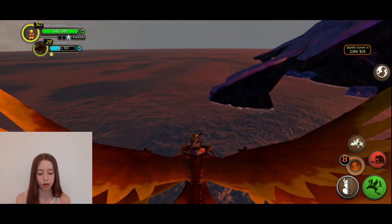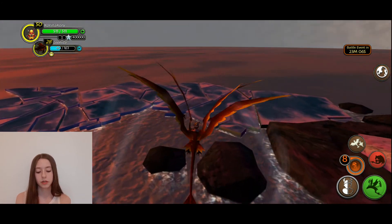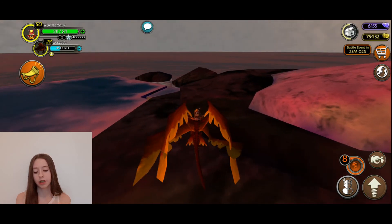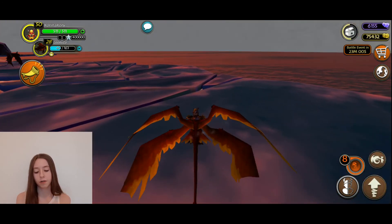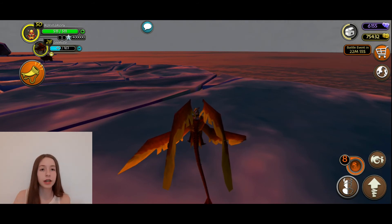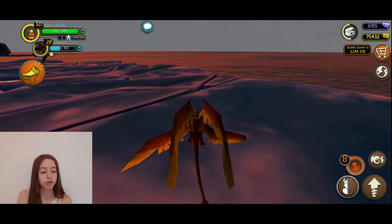I'm so mad at School of Dragons right now. This dragon is freaking glitched and you can see one wing inside the other. I was thinking this game was finally learning from its mistakes — but no. Then it made hybrids completely useless. They already had a hybrid sale — I always wanted the Gronckle upper and a Dreadstrider but I didn't think I would get them this way.